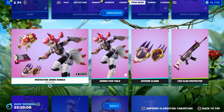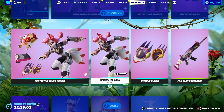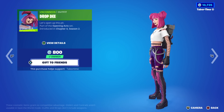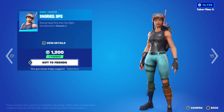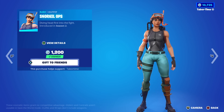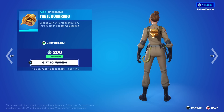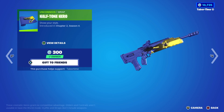The Bright Storm Bomber bundle is back — nothing really special there. The Protective Zenko bundle is still here. Drop D is back — only 800. Snorkel Ops is back at 1200 and looks great with the proton pack. The El Dorado was an exclusive item but is now only 200.